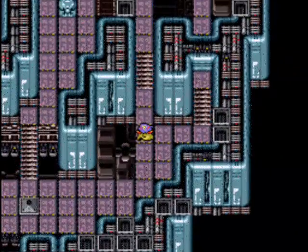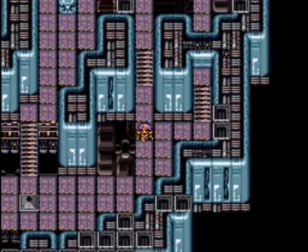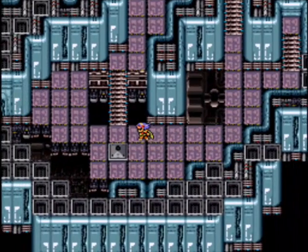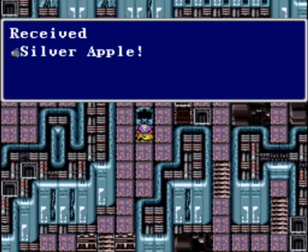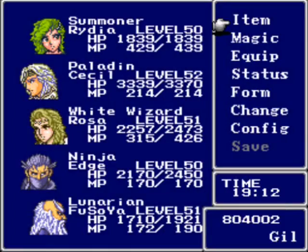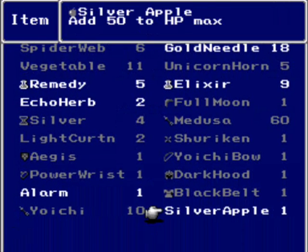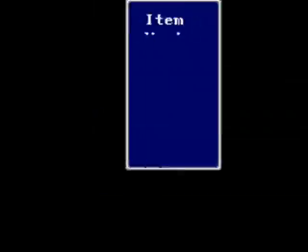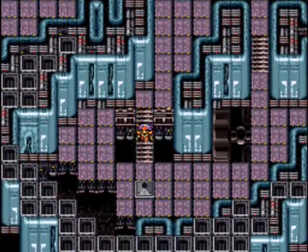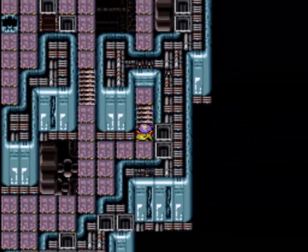I want him back in the back row already. I missed a treasure — damn. My fault for not knowing my way around this place. Silver Apple, which I will give to Rydia again right away. There you go — 50 more HP for Rydia. He's okay; he saved us during a Bahamut fight, so that's something.